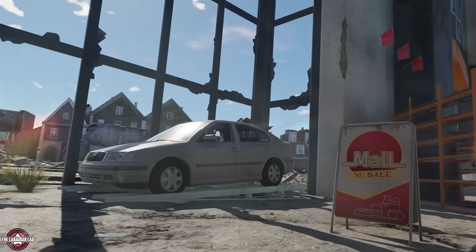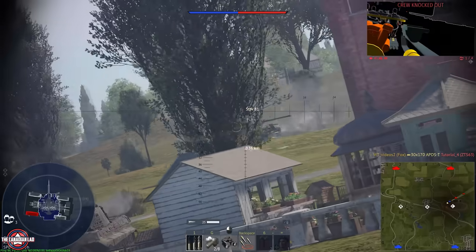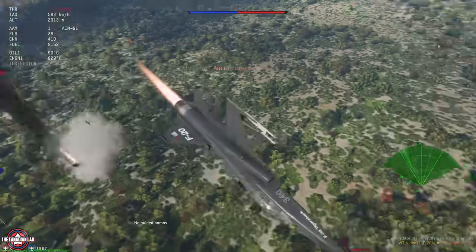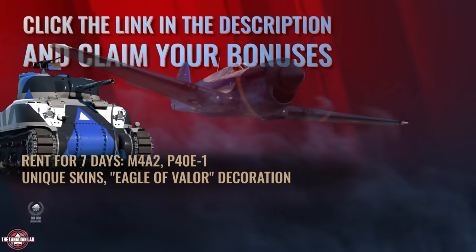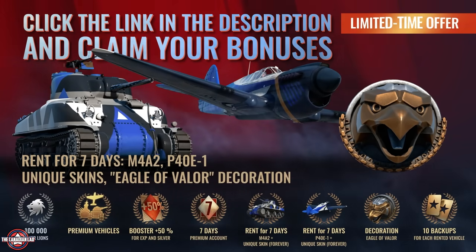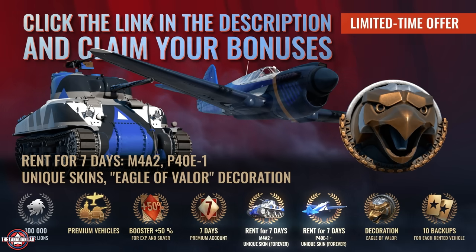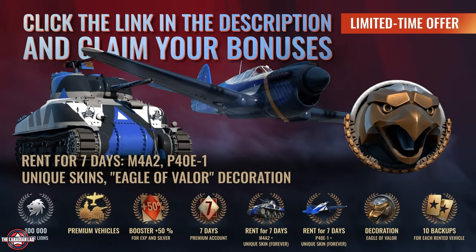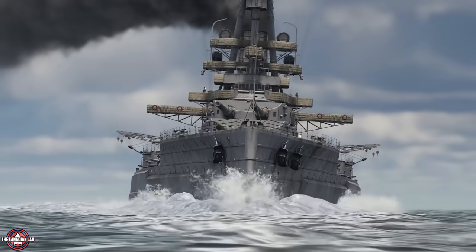Fight in the red light district or create a small apocalypse in the shopping center. Download War Thunder for free through the link in the description. All new players and those who haven't played for half a year or more will receive special bonuses like rentals for the P-40E-1 aircraft, an Amphor tank for a week, 3 unique skins, a special decorator Eagle of Valor, 100,000 silver lines, 3 premium vehicles for free, a week of premium account and even more. Hurry up — the American vehicle bonus season will end soon.